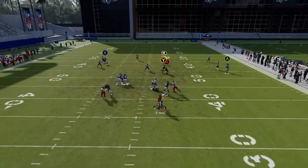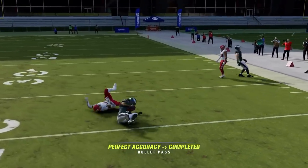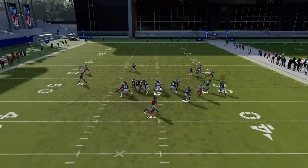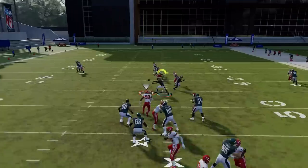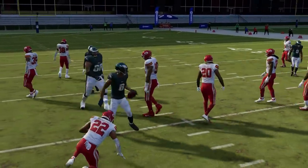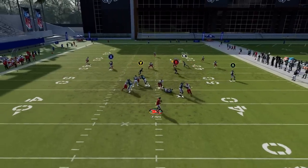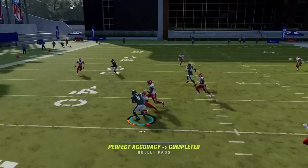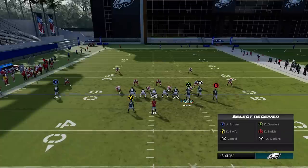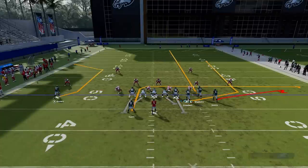Next up we got the Inside Cross. This play has a really good double drag concept with the running back underneath being one of the drags. Running the running back on that route beats anything, and you have a drag going the other direction — it's a very dink-and-dunk play. The B route takes a while to fire out, even if you re-drag him, because EA tried to nerf this formation. But overall it's really all about the double drag concept on this play.